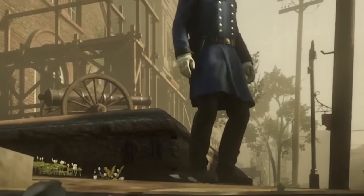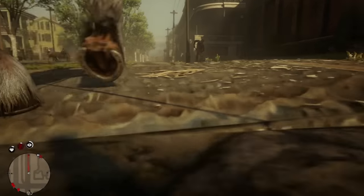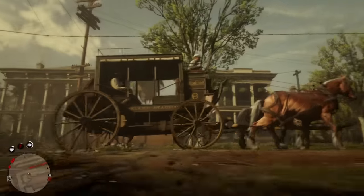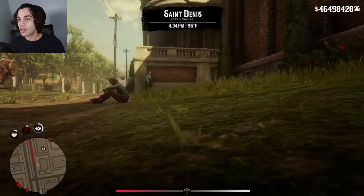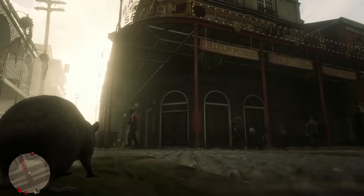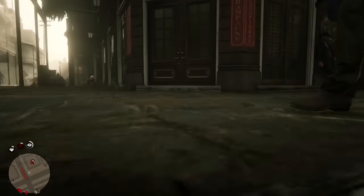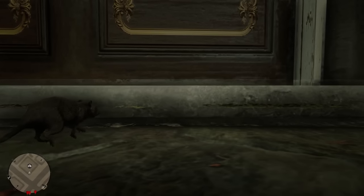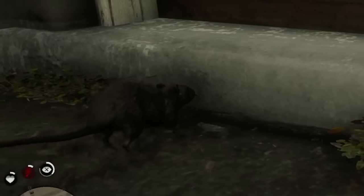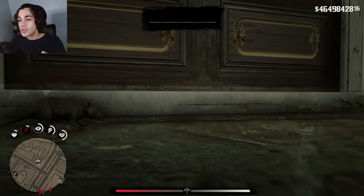Nothing to see here, police officer, just a friendly neighborhood rat. Oh my God, that wagon almost ran me over! Watch where you're going, jerk. We've made it — let's go inside. No one step on me. This stupid little ledge. This rat can't go over this — the rat's not tall enough. That has got to be the most infuriating thing. We were this close.